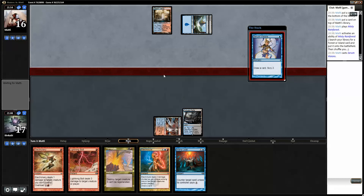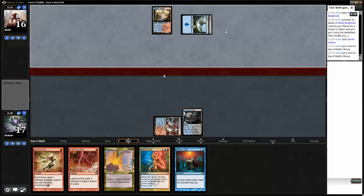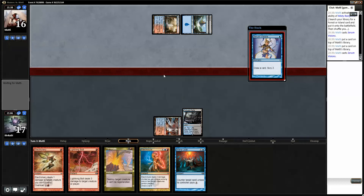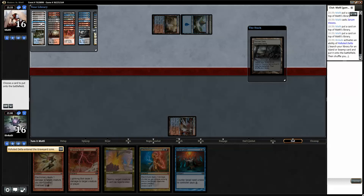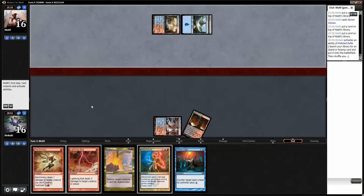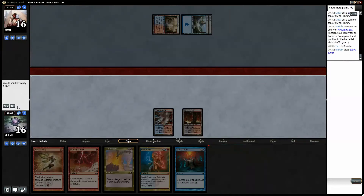Let's see what he does. If he has a Delver here do we bolt it right away? I don't think so. Top top — that can't be good for me. I can't do much about that. Top top — okay, so we drew one of the cards, kept the other one, and found yet another one. I think I'll go black-red here actually, because I kind of want double red. Sweet, let's play that and pass.